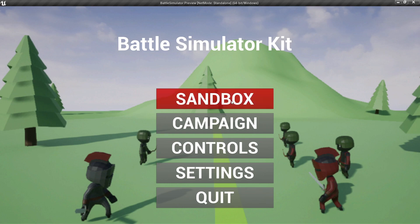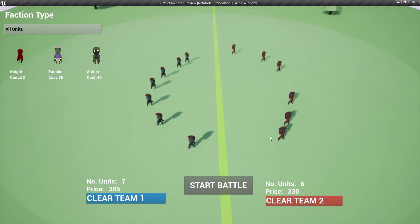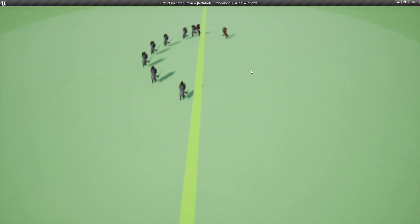If I click the Sandbox button, it will take me to the Sandbox level. I can select a unit with the left mouse button, and then if I press the left mouse button again, I can place units across the level. I can remove units by going over a unit and pressing the right mouse button, and it will delete it. To start battle, you just press the start battle button, and you can watch the units fight.